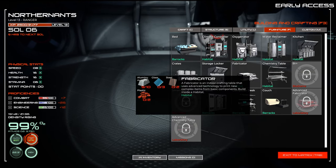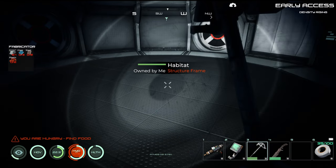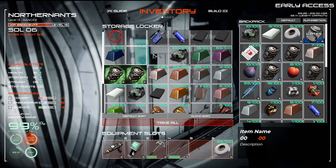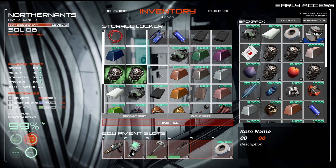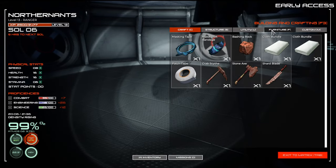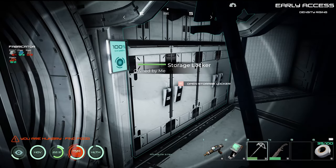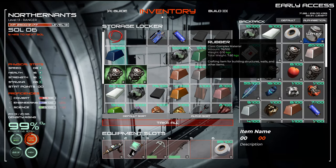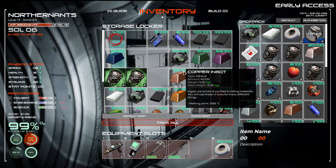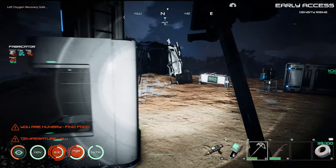We want the fabricator, but we need plastics, glass, steel, and aluminum. We might be able to build it now. Nope — need more aluminum and steel plates. That was the other thing we needed. Do we have steel plates? We got one. We need more aluminum, which right now we are making out here. We need steel plates too, so we might as well get those.